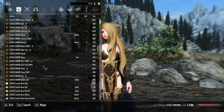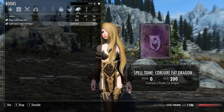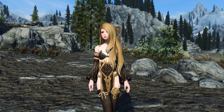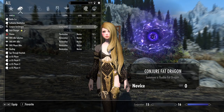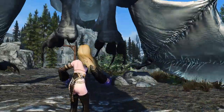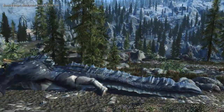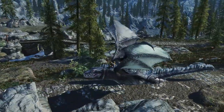Open up your inventory, go to Books, and learn the spell. Go to Power — let's select it and cast the spell. There it is! So we are on the dragon, and this dragon is super fat.